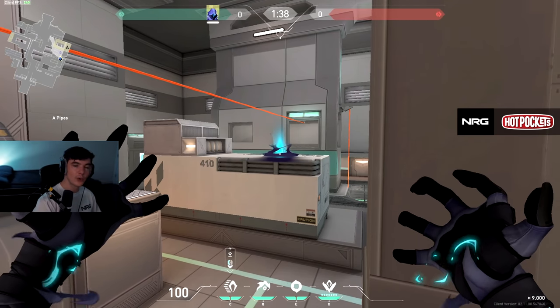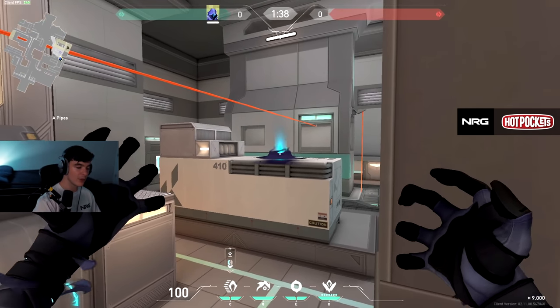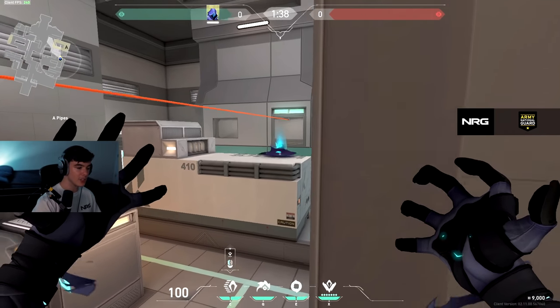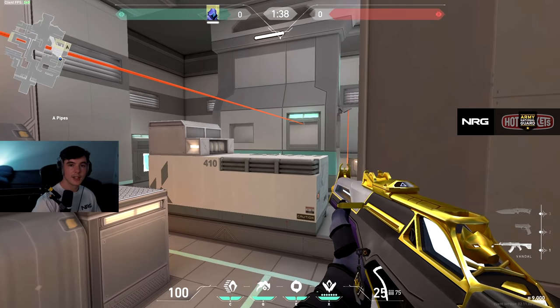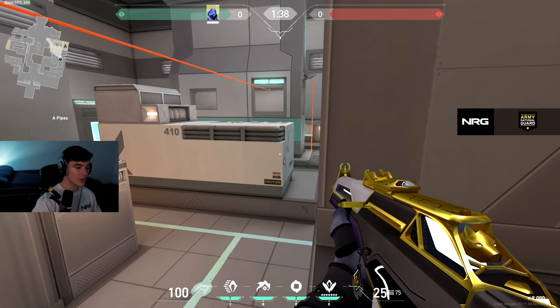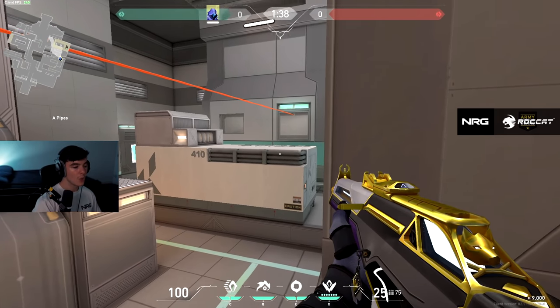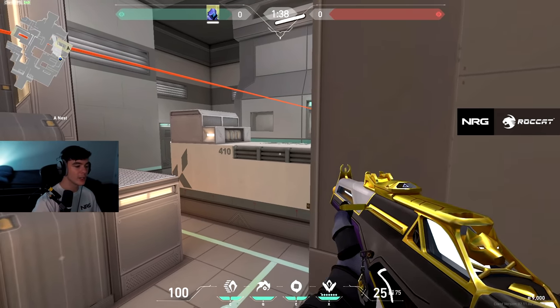For those that don't know, Omen's teleport works kind of like an arc — it's like throwing a football. If you aim straight forward you can teleport on 410, but if you aim a little up and jump forward you can get on the boxes behind it. Initially this is a very dangerous TP because you expose yourself mid-air to the right side and the left side. What I'd actually recommend is having a Sova or someone with recon clear left and right first, or use a Paranoia to make it less dangerous.